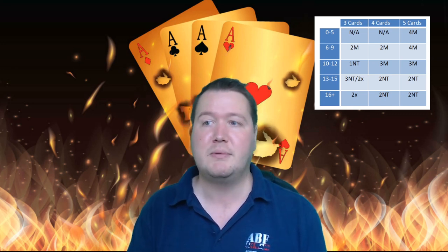Here we've broken up the raises into three cards, four cards, and five cards, and the different point ranges. If you're really weak, BBO doesn't have anything for three-card raises - and nearly no raise structures really do. For four-card raises, various structures can have a bid for this but BBO doesn't, so you're just meant to pass. With five-card support you can make a preemptive raise of one-major to four-major, typically zero to nine points with five-card support and a singleton somewhere.